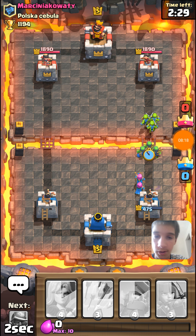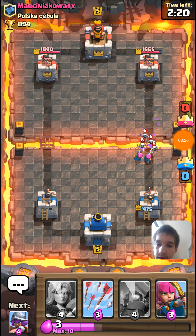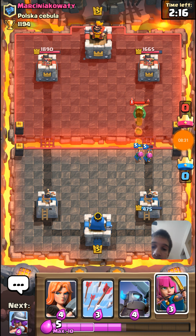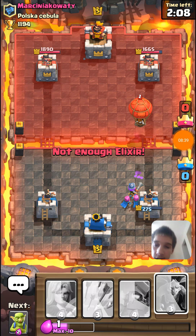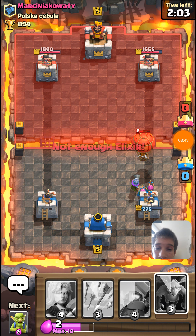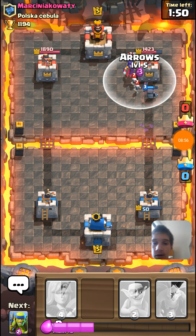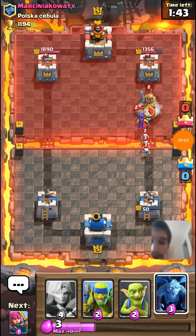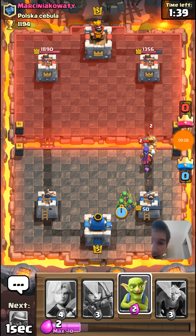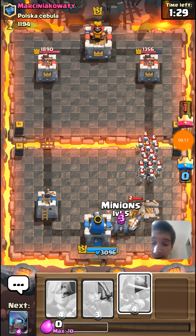That tower is going to be almost gone, but we can defend that - we'll put some Spear Goblins down to get some chip damage on that tower. Those Goblins will too. Those Archers will take some of those Skeletons down. Look at that cycle already - we already got back the cards we had in Musketeer. We're going to let that go. Those are all going to blow up. Mini P.E.K.K.A., let's do it. Let that Musketeer do quite a bit. We're going to have to Arrow down those Skeletons - she's going to spawn more Skeletons.